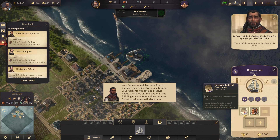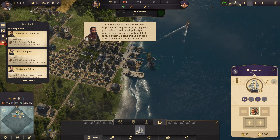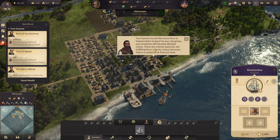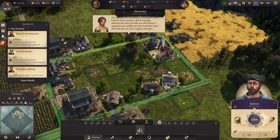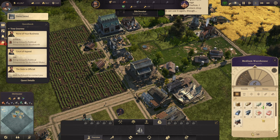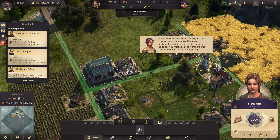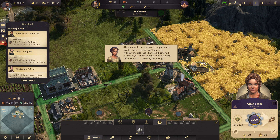We must put their cases before the highest authority and hope for a retrial. He certainly knows how to silence his critics. I can't deliver him to the island. Let's upgrade this warehouse. Why aren't we producing bread? Oh, we are. Okay.